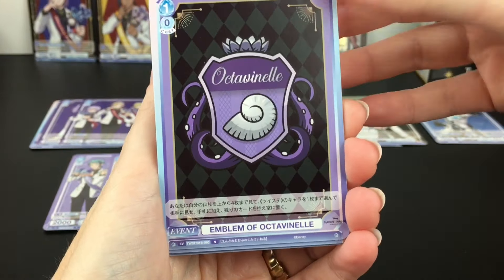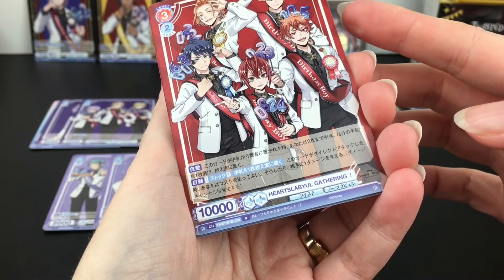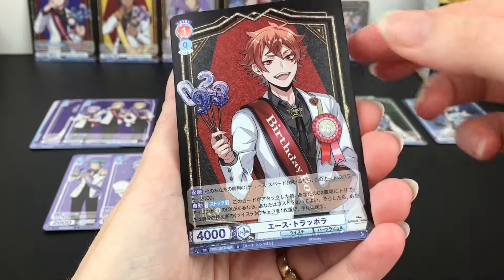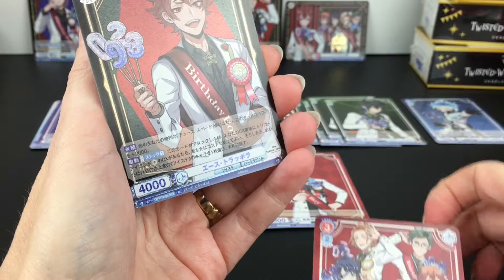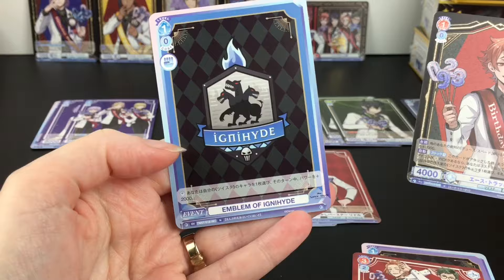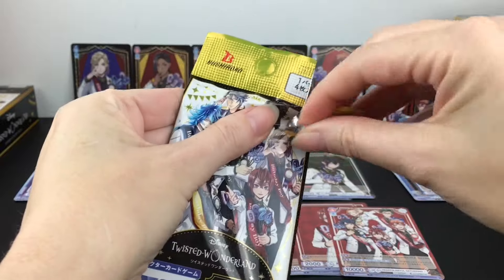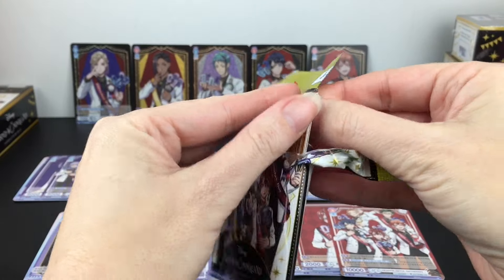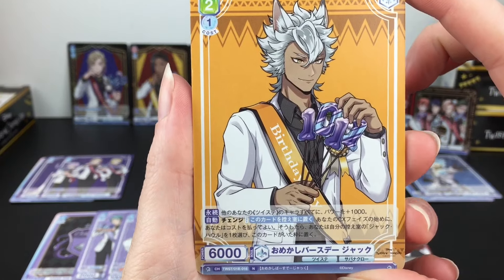We have the Octavanille emblem, very nice. Then we have a group card of the Hearts Label gathering - they all look so cheerful. That's the normal rare type of card. Then we have Ace - he is a rare with the R designation. He has the same pose there. I wonder how some have different poses. Then we have the Ignihyde logo emblem, which is very cool. Next pack - I see gold, so hopefully it's someone from Savannah Claw. We do have Jack from Savannah Claw. He actually looks really cute there - very interested in his balloon. His birthday is 10/11.